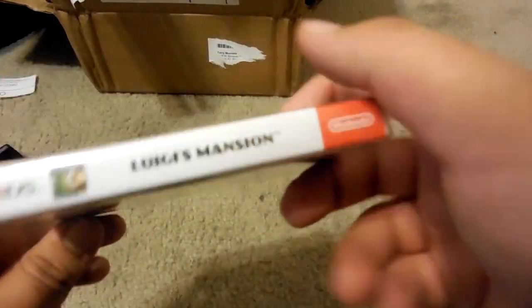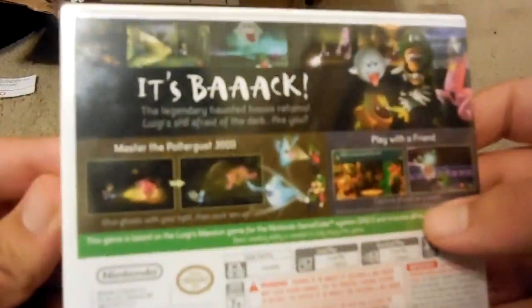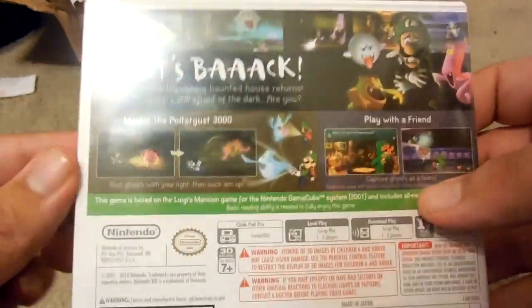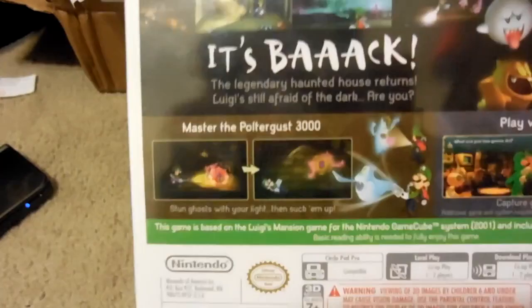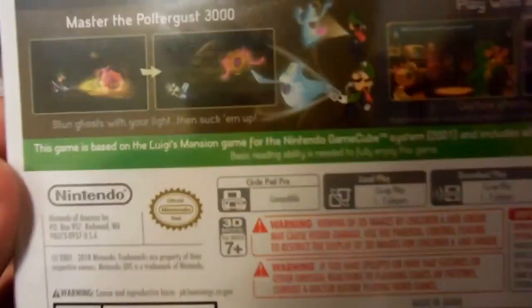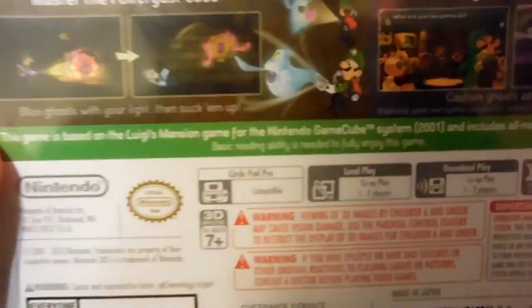Here's the spine — this is what it's called. Spine. It says: "It's Back! Legend... Daily Haunted House returns. Luigi's still afraid of the dark. Are you? Play with a friend. Master of the Pultures Dust... 3000."